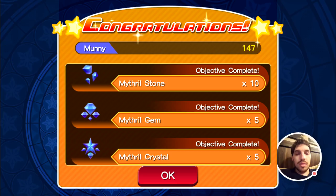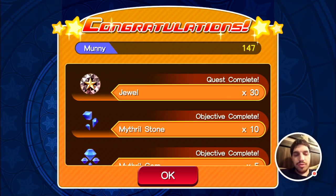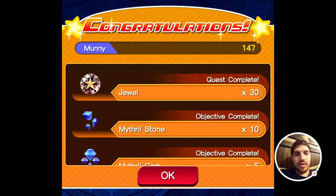Here's a screenshot of your rewards. As I said, you get the mithril stone, but you get 10 of them. You get 5 mithril gems and 5 mithril crystals. And you also get 30 jewels — 30 jewels for each of these quests. So it's a free 150 jewels because there's 5 quests.